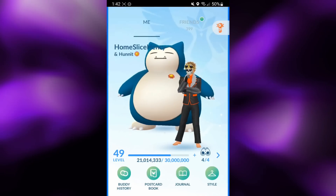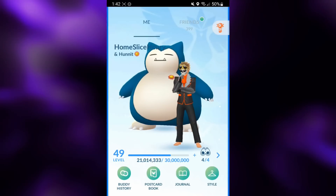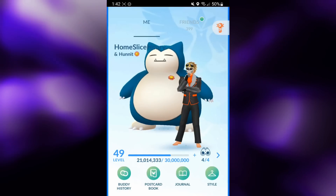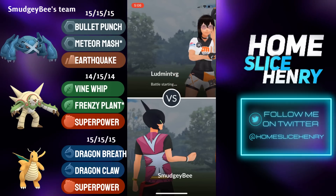Chesnaught previously had access to Energy Ball, and Frenzy Plant is a strict upgrade, dealing more damage while costing less energy, which honestly makes it a threat in the Master Premier Cup. Without further ado, let's hop into the matches and check out Frenzy Plant Chesnaught in action.